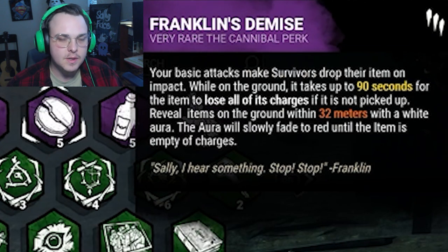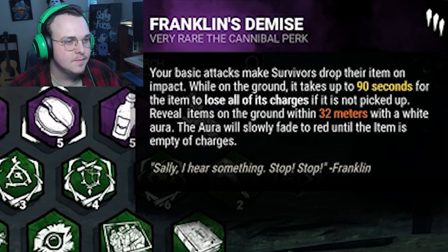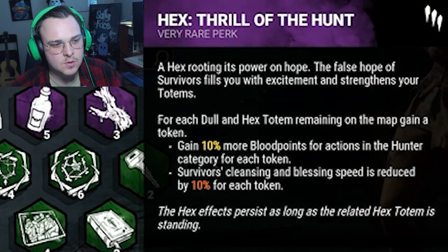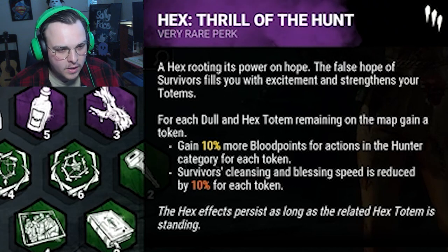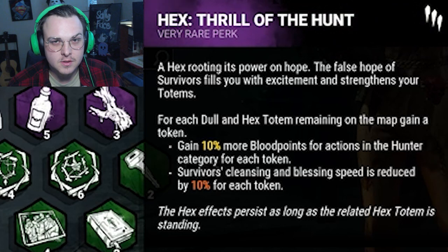For Franklin's Demise — when we hit someone, they drop their item and we get to have it, because we're greedy. Hex: Thrill of the Hunt — this makes it so for each dull and hex totem remaining on the map, we get a token, and for each token we get 10% more blood points. That one's just because we get more blood points — because we're greedy.